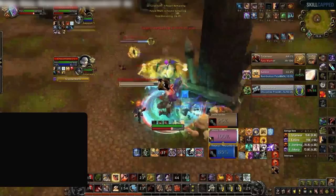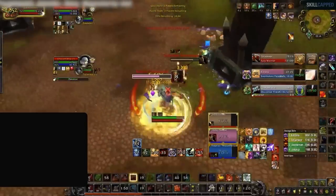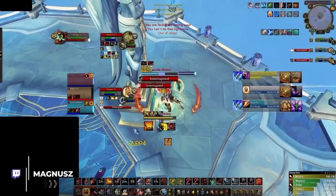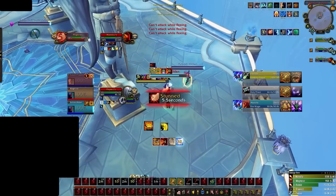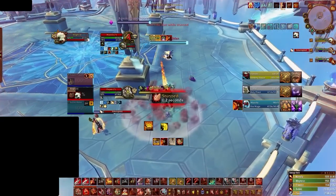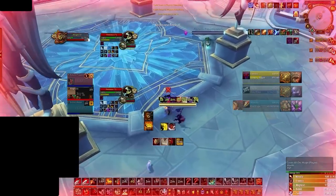Here's an example of our pro player going through a peeling scenario in a mirror matchup. We got a disarm on the warrior during his offensive cooldowns — it's the Recklessness and the Bastion — so disarming him here, he will either have to trinket this to do the pressure, or he sits it and you reduce a lot of their pressure, which is exactly what happens here. He sits it, no pressure, and the warrior's cooldowns are pretty much over. Make sure to peel at moments like this — whilst peeling may be a small portion of a game, it's a necessity in every game, otherwise you'll end up losing quickly if you don't peel.